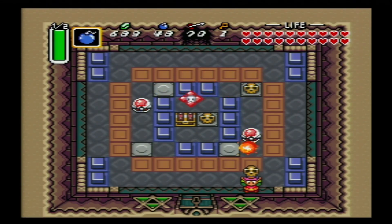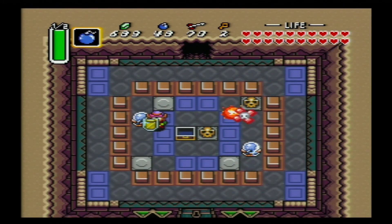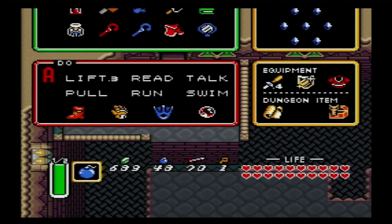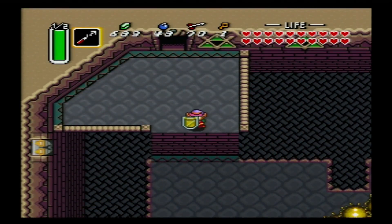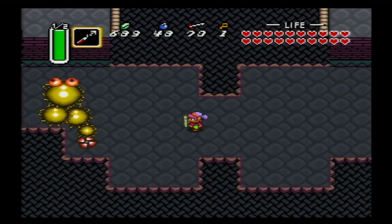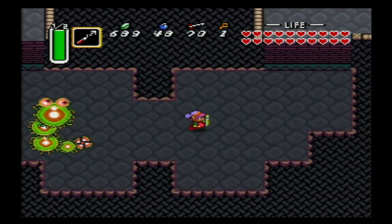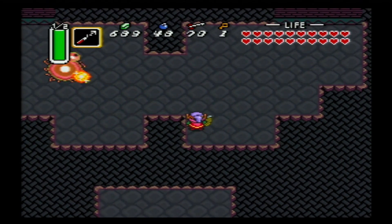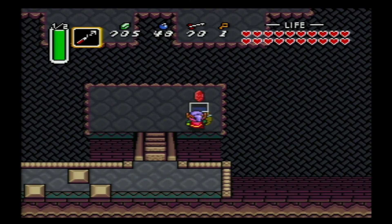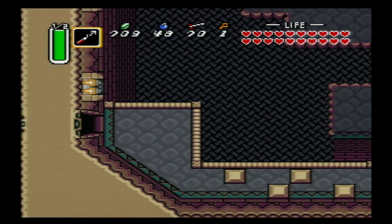Yeah, so we have to fight Moldorm again, on an even smaller platform this time as well. So we'll see if I can not get knocked off here. Although with the Buttersword, I think it only takes like two hits. Dude, I totally hit this thing. Two hits - alright. Now if you time it just right, you can hookshot across here - look at that. And then here you can hookshot across. You don't need to push all these blocks like a sucker.